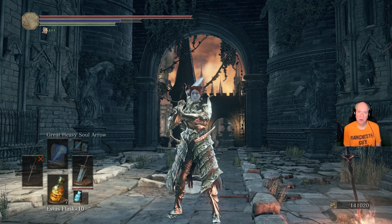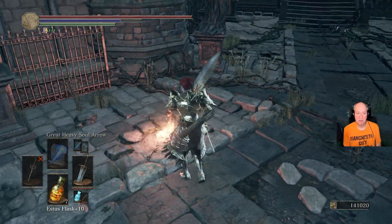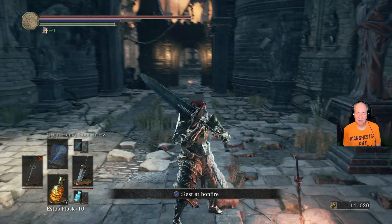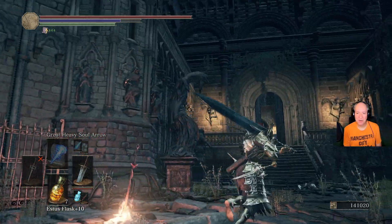Welcome. Today I thought I'd do a quick video showing you the shortcut to the Twin Princes boss. I'm not sure who really needs to see this, but some people may be under the mistaken impression that this is the bonfire that you use. This is the bonfire right outside the Grand Archives.